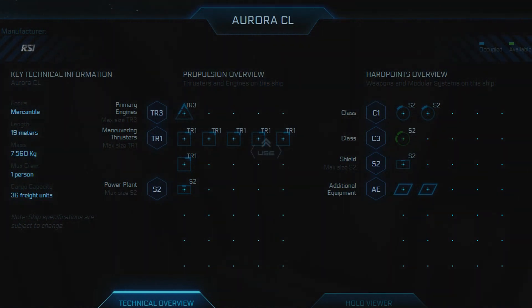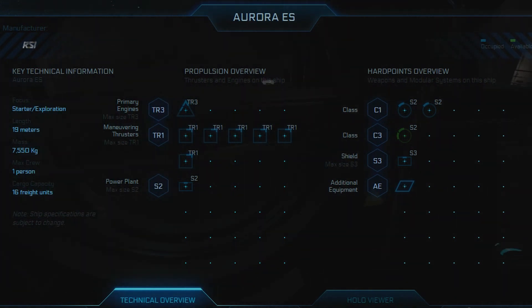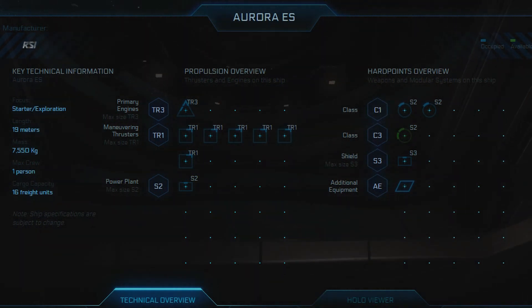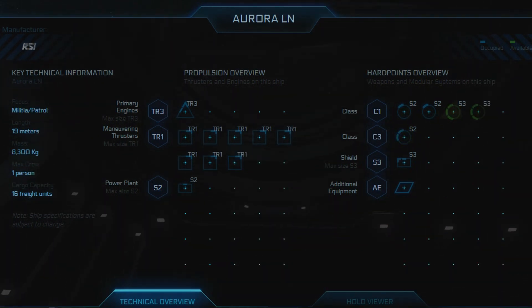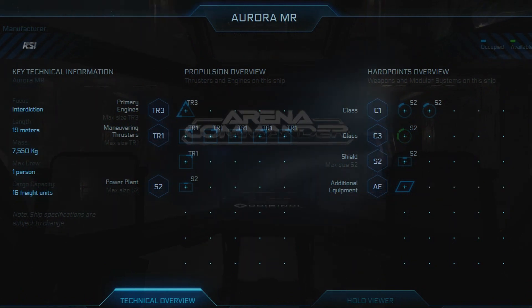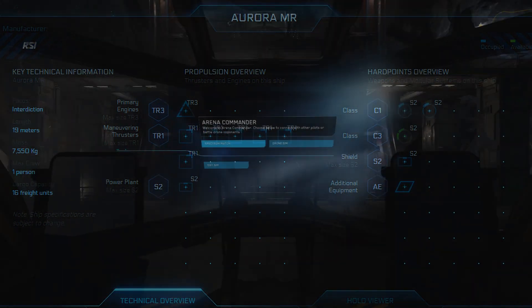The next one is your starter exploration ship — this is the starter package and it's a very flimsy model, not well equipped. I'd be very wary if you're thinking of starting with this; you may want to spend an extra five to ten bucks for a slightly better Aurora. In my opinion, the LN is the one to fly: 16 freight units, better equipped with an S3 shield — one tier higher than the other Auroras — and a few more thrusters. The LX is a slightly better trading ship but has less freight, and the MR I don't think is worth the money.